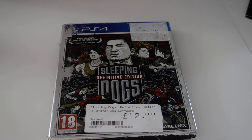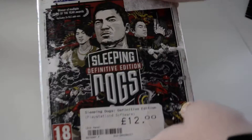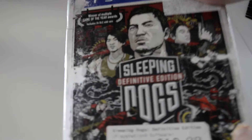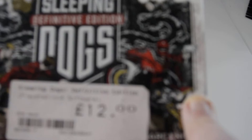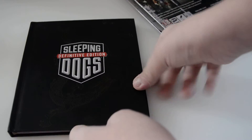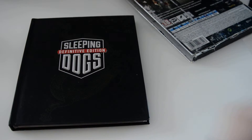Hi guys, welcome back to another video. Today I'm going to be doing an unboxing of the Sleeping Dogs edition. I've got this push edition — I paid £12 for it. I've got it for the PS4. This is how the front looks, and this is the back of the packaging. It's 18 and over, so let's do this thing.